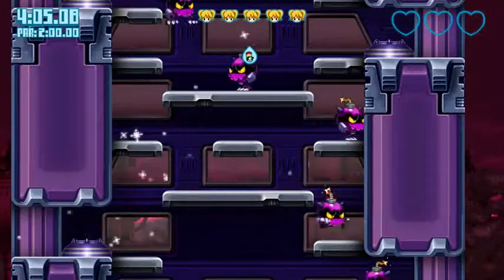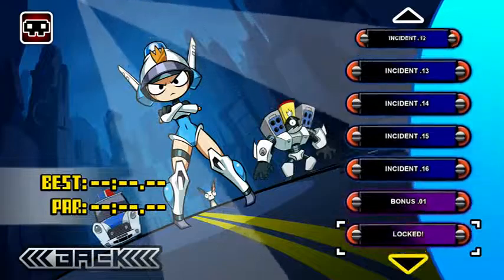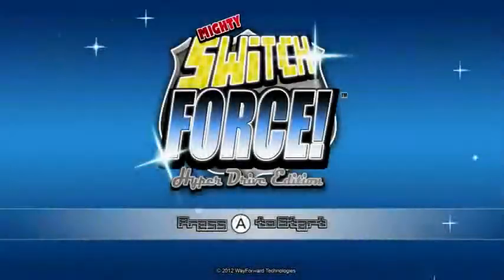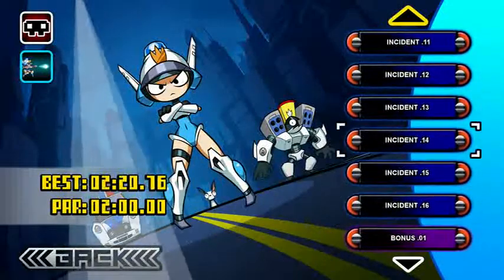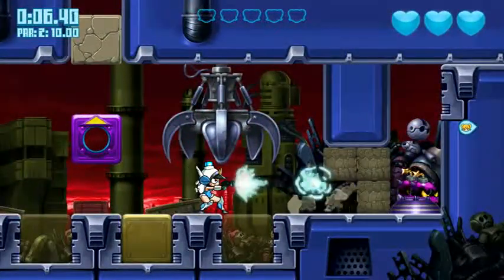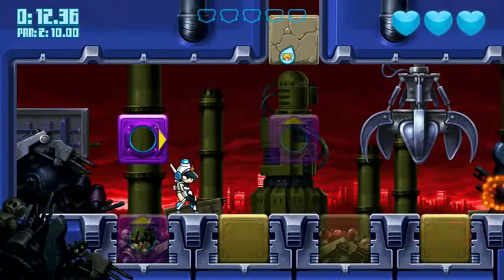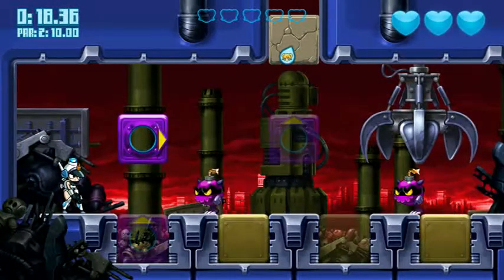I always forget those guys have an area of effect when they die — which sounds weird because they're bombs, but you can walk through them. Some of these levels require you to kite around enemies like these guys. It's almost always the bombs that you've got to move around. Basically you want to get them into the purple launchers.